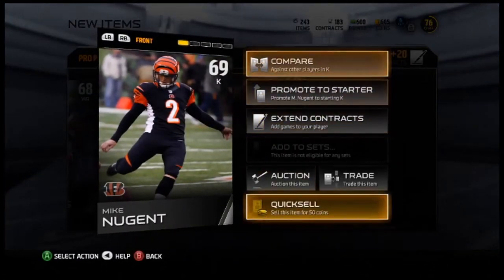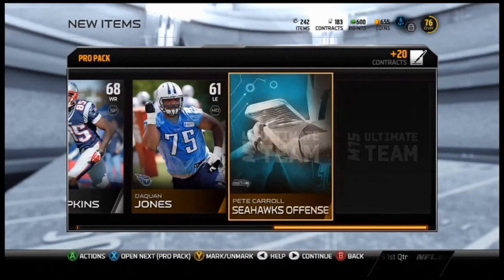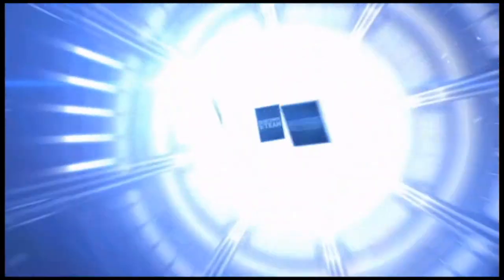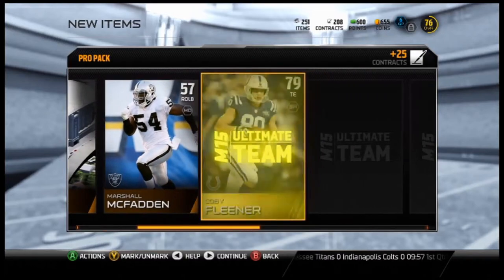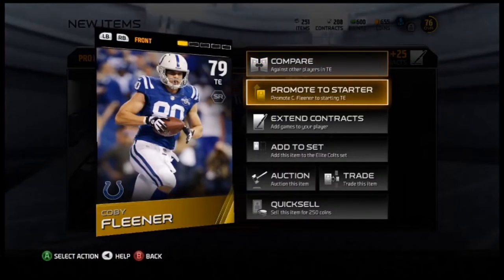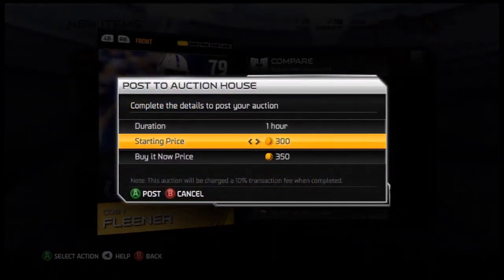I'm never ever gonna use him ever again. I had him before, he missed a field goal in the Super Bowl. I was gonna punch him in the face. Colby Fleener — don't need him. Set him out at 500, put him up to 3,000 to take him.